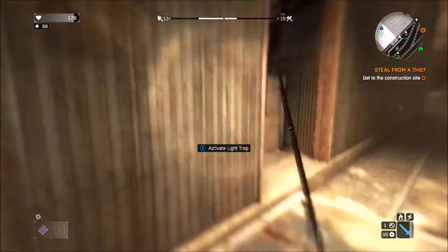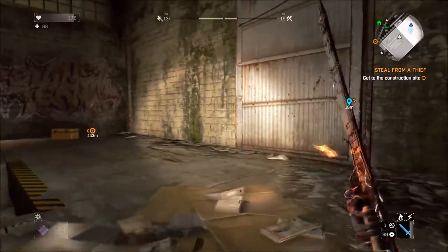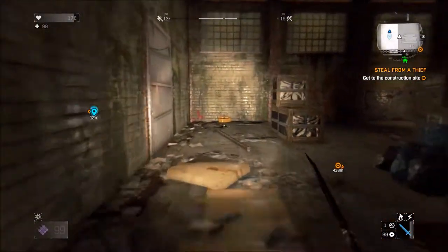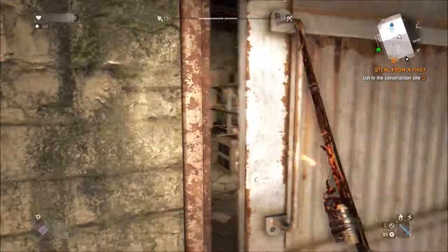You're gonna look for the big white doors, and if you look up above the doors you're gonna see that there's an access to get to the other side of them. You can't open the doors from this side, so go ahead and jump up to the top.